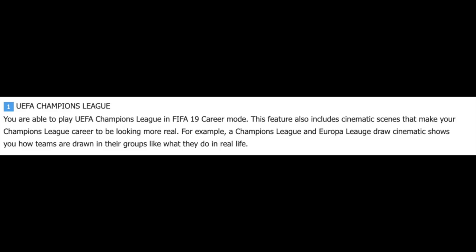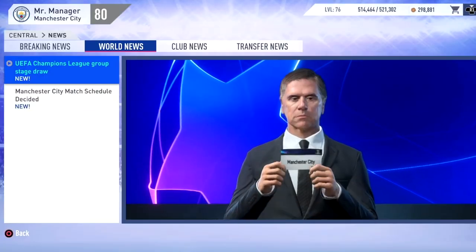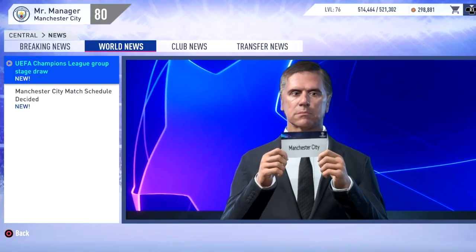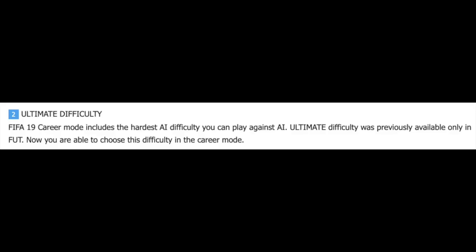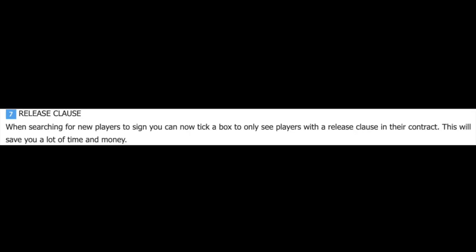The first major thing was the Champions League — that was the major feature coming to career mode and they hyped it up to the max. You could also play Europa League, and you'd have those cinematics where the guy holds up the draw cards. They also introduced ultimate difficulty in FIFA 19 — if you use that difficulty today, it first came out here. Player training was upgraded to allow you to train a player's strength and sprint speed. Pre-game cutscenes were introduced too — you'd see players getting off the bus and warming up before the game. And release clauses: when searching for players to sign, you could tick a box to only see players with a release clause in their contract.